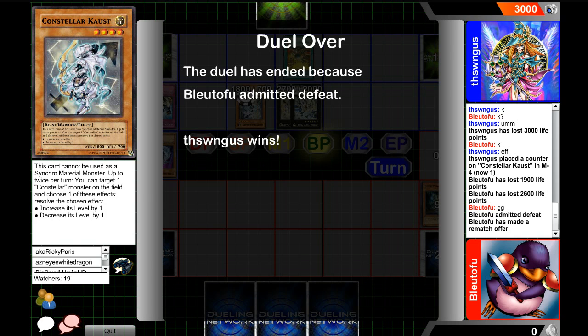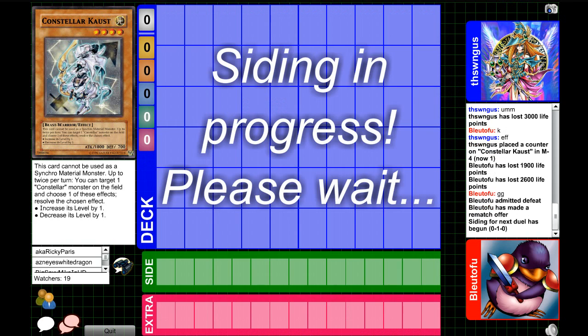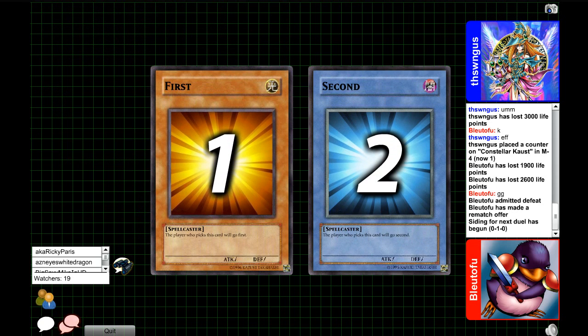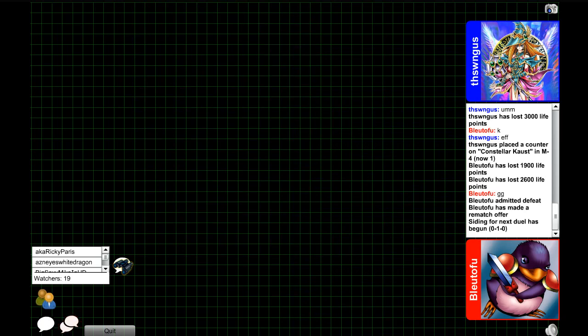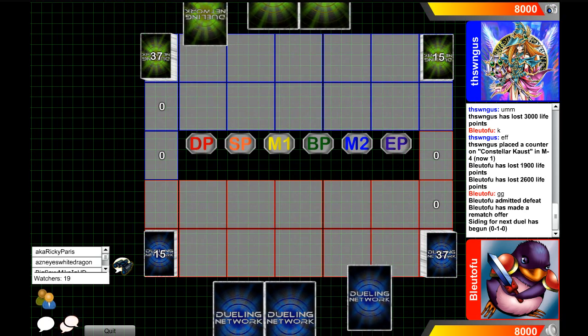I still feel like the blue player slightly misplayed — I'm sure you guys might agree with me on that. I actually want to catch this full set because these are two decks I really haven't seen any of, and I'm sure a lot of you guys are wondering what these decks can do. I'm here to see that too. Thanks for watching Game 1, guys — Asianized White Dragon, signing out.